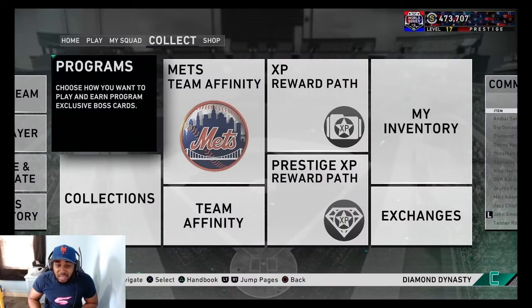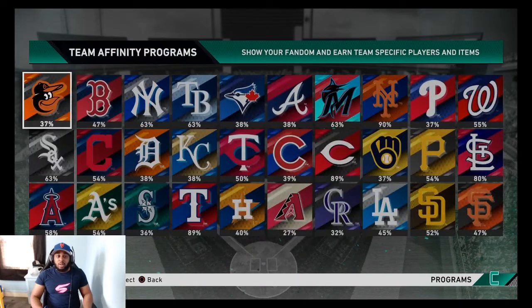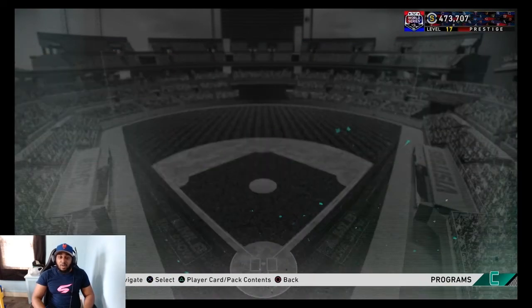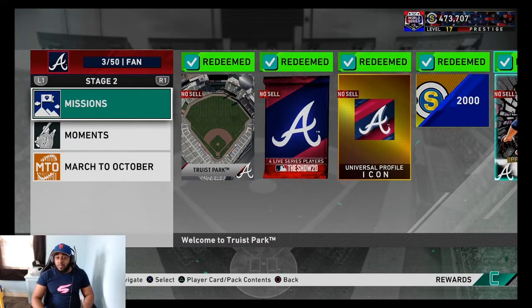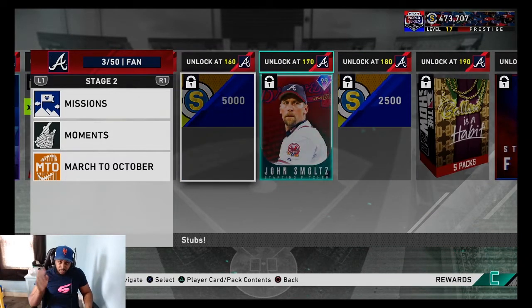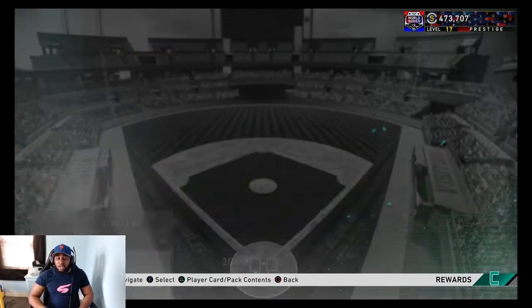Let's get into the team affinities Stage 3. If you don't know already, you've got to grind from Stage 1 all the way to Stage 3. So you start from zero and get awards as you go along — crazy rewards — and then you get your card for each team. Let's break them down.